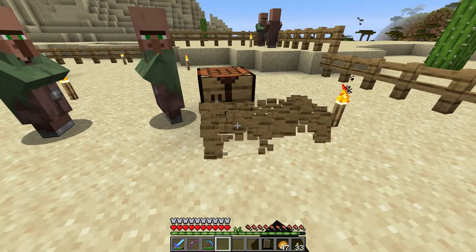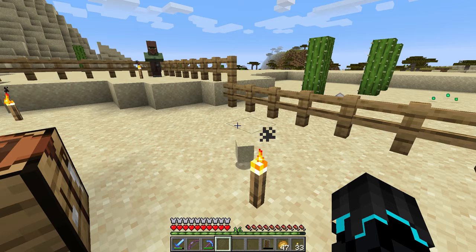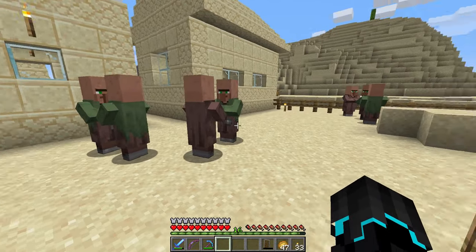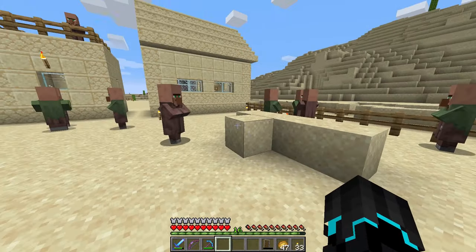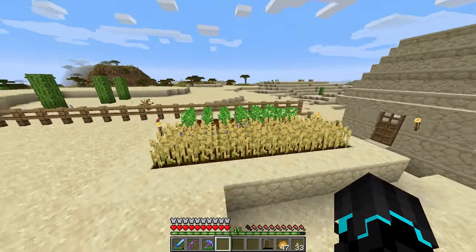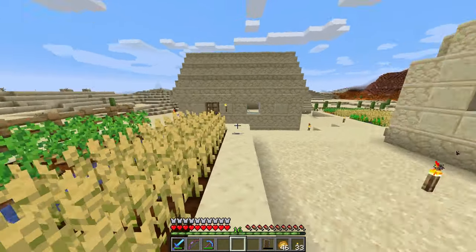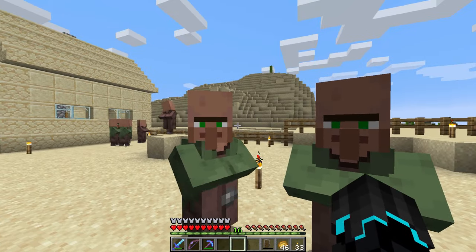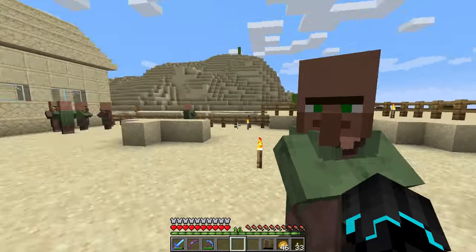I placed a bed down here but I'm actually going to remove that because the villagers swarm to it at night and I don't want that. Here are all the villagers. Now the ones that can actually have a job are the ones with the brown robes. The other ones with the green robes cannot have jobs — I did not think of that before, so I didn't understand why it wasn't working very well.